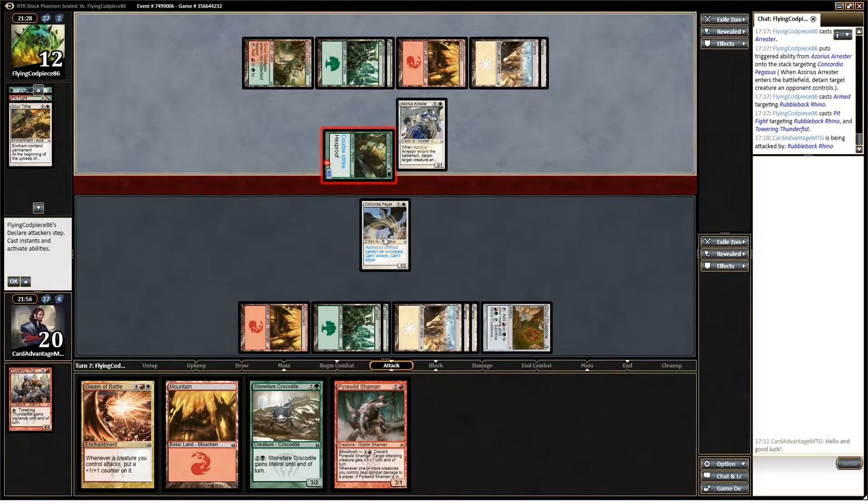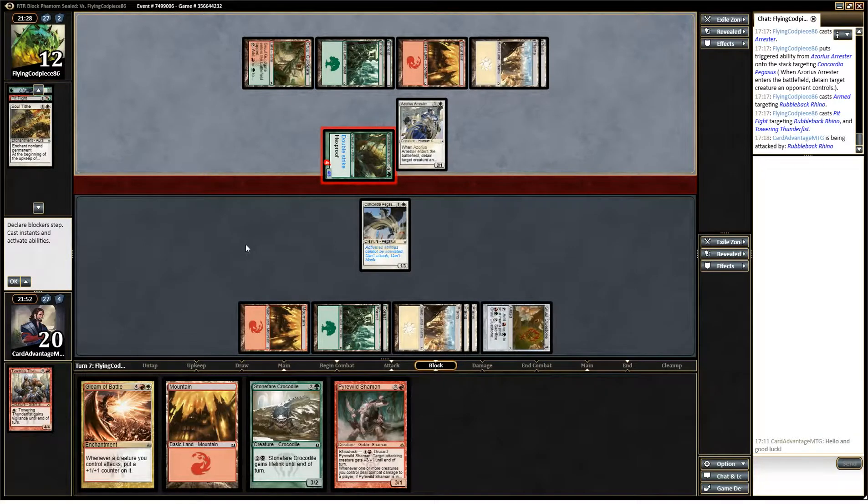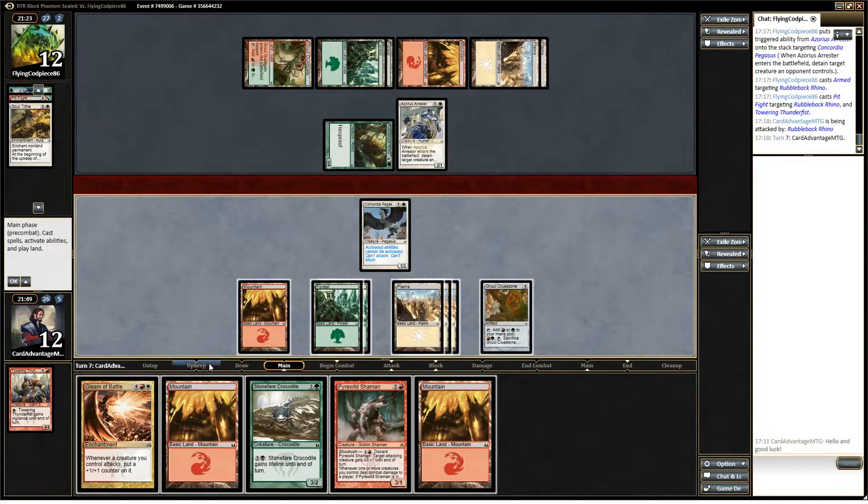I guess we don't really have a choice. If he hadn't detained this we could have traded with that. I'm sure that was his plan. Yep. Alright, well we don't have to worry about paying for stuff, which is good. Hey look, more land — cause land.